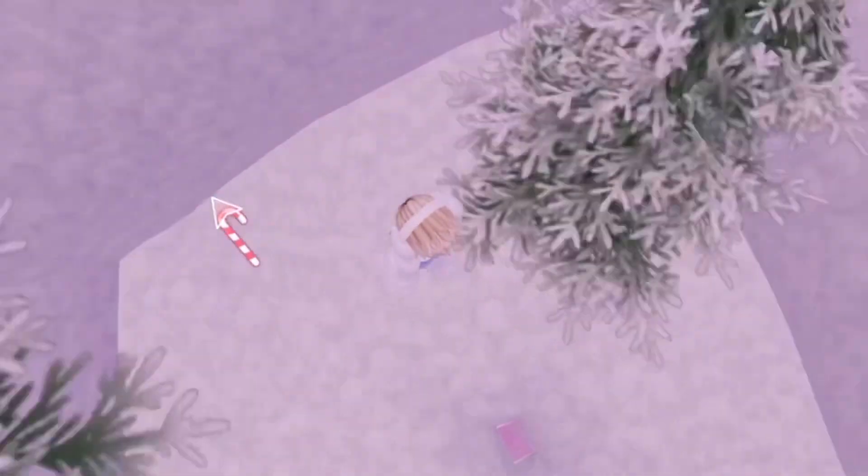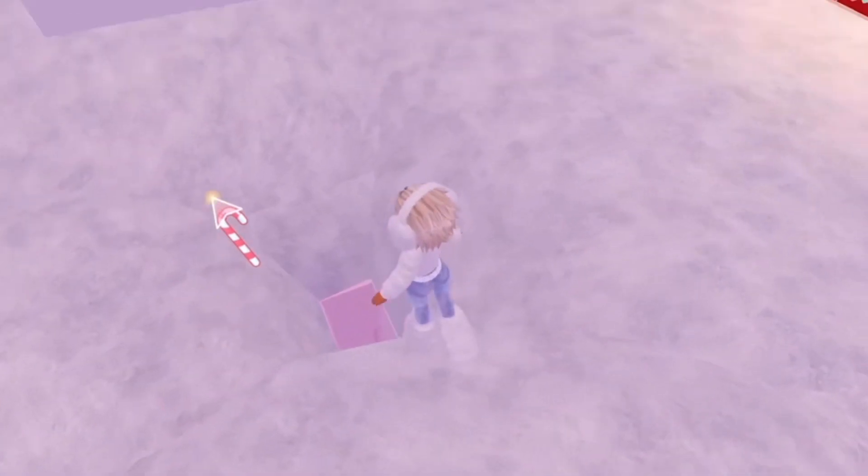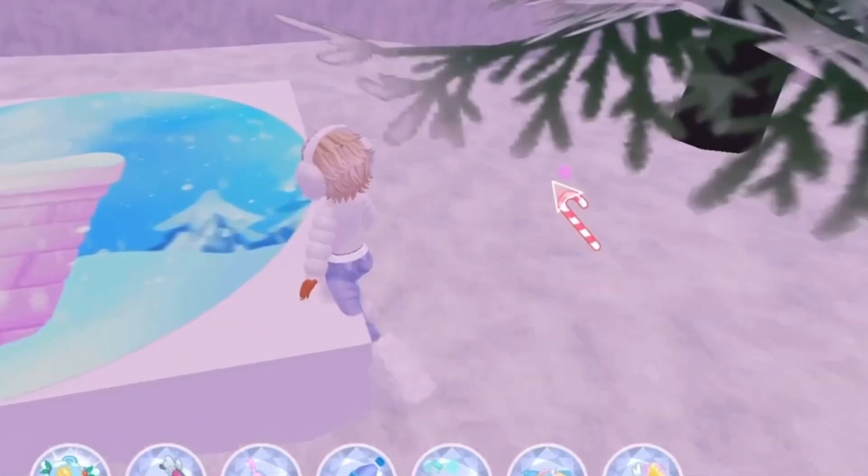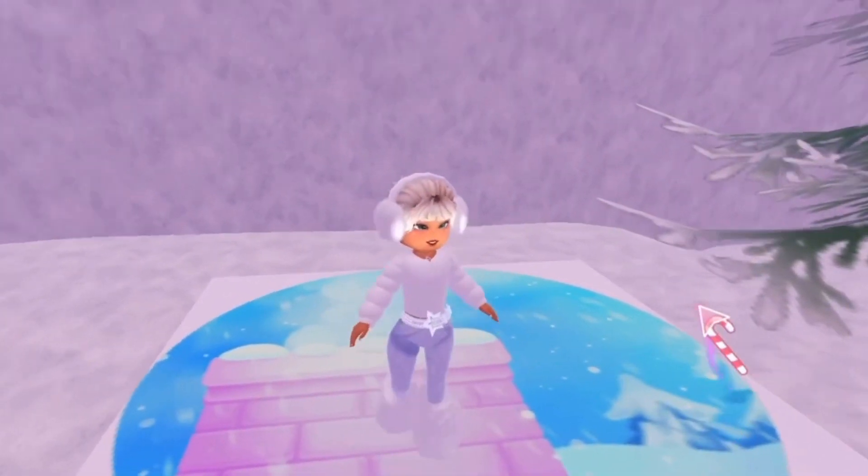We're now in this cute little winter map — it's like a little secret area. That's where we just came out of. Walk over to the big platform and step on it, and you'll get the Chimney Surfer badge when you do that.